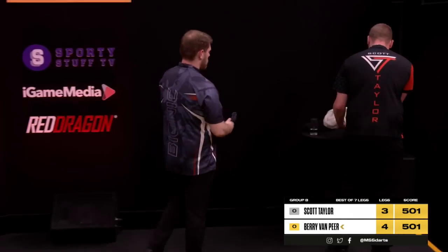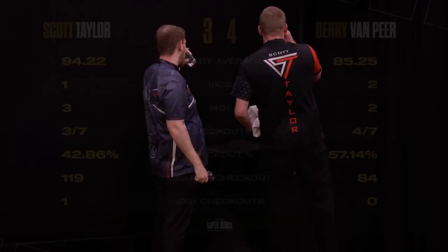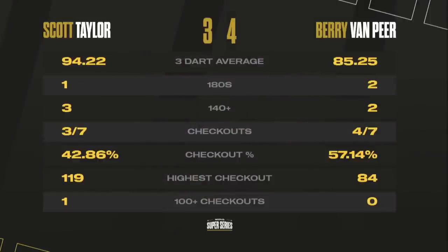Double 10 and Berry Van Pierre nails it — and there is nothing sorted in Group B still. This is very rare at Super Series: nobody's through, nobody is out, and there are only four fixtures left to play. Scott Taylor produced his best performance of the group and ended up losing — kind of ironic, because in his other wins he hadn't played too well.